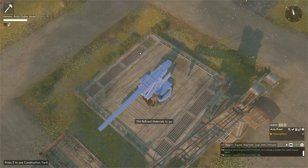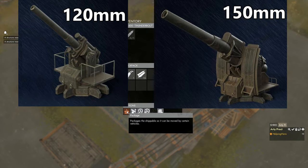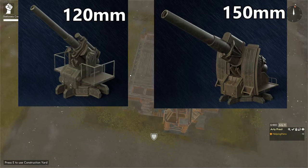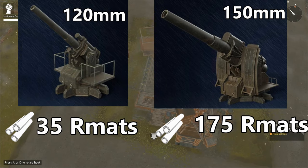The Warden 120 and 150mm are also built at a construction yard in the exact same way. The Warden 120 costs 35 RMATs and their 150 costs 175 RMATs.